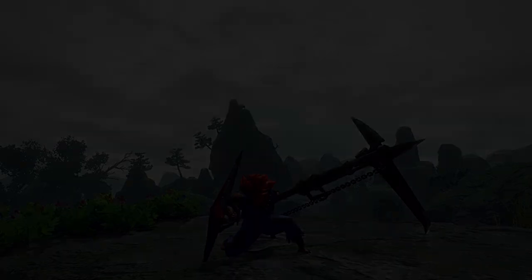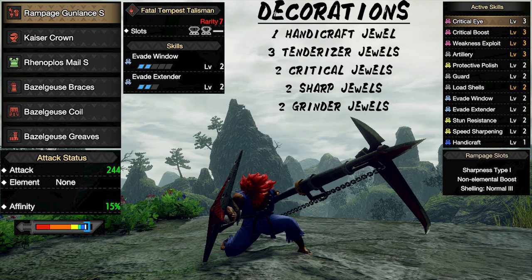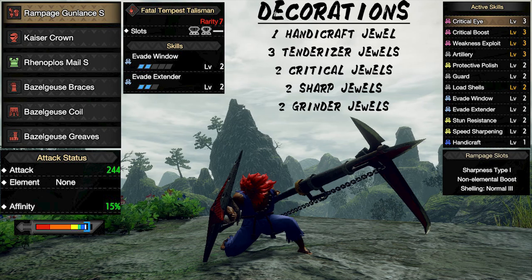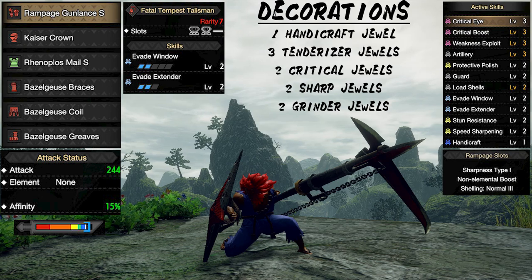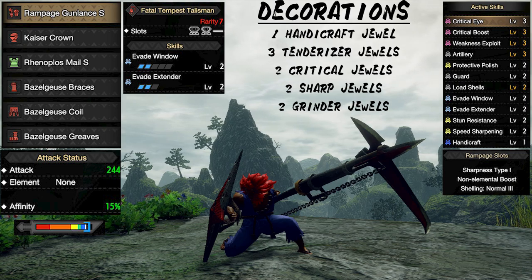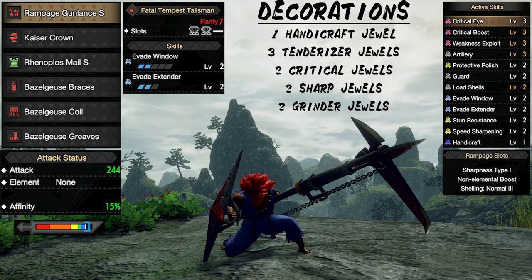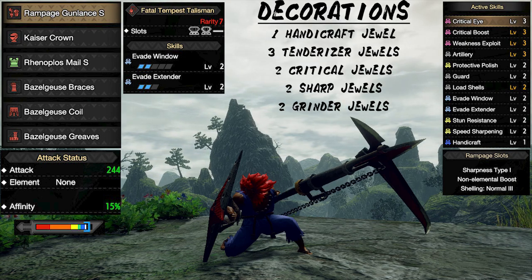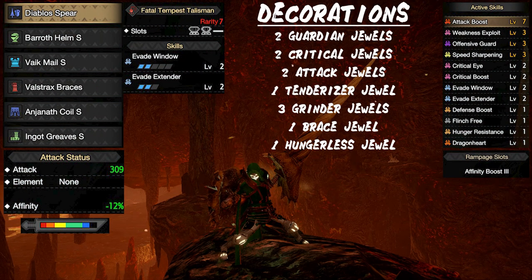Next we have our gunlance build. We are utilizing the rampage gunlance. The focus of this set is to activate protective polish to maintain the sliver of white sharpness that we get from one level of handicraft. We're at 65% affinity when attacking weak spots, and critical boost will improve our critical hit damage. We're getting the essential gunlance skills with artillery and load shells. Although I missed out on level 3 protective polish because of my talisman options, I was able to fit in two levels of evade extender and evade window, which is a great alternative. Overall, this is one of the best sets for a burst fire play style.